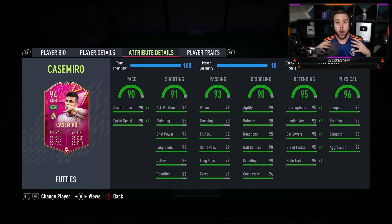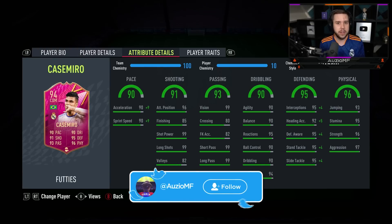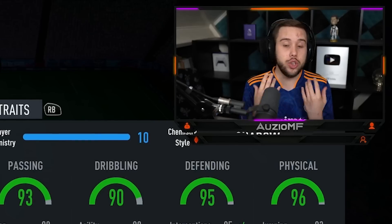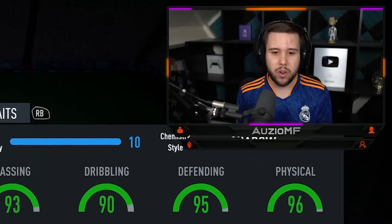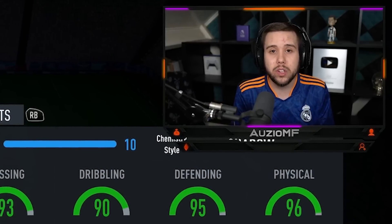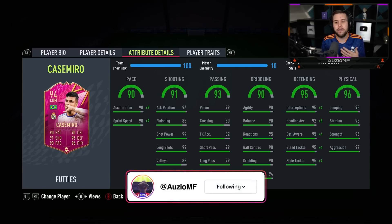Now the chem style really does depend on how you want to use the card. For me personally, I've gone for a shadow chem style because I want to max out his pace so I can rush out to players as quick as possible, and I also want to give him the extra defending stats as well. I understand his defending stats are very good and you don't really need to upgrade it, but I honestly feel like the plus 4s and plus 5 is definitely going to make a difference. You could go for the hunter chem style if you want to upgrade his finishing ability, but I honestly feel like Casimiro is not really going to get inside the box as often. So him having 99 shot power and 99 long shots is enough — I don't feel like I need to give him the extra finishing stats. Yes, it will be nice, but I don't think it's necessary.